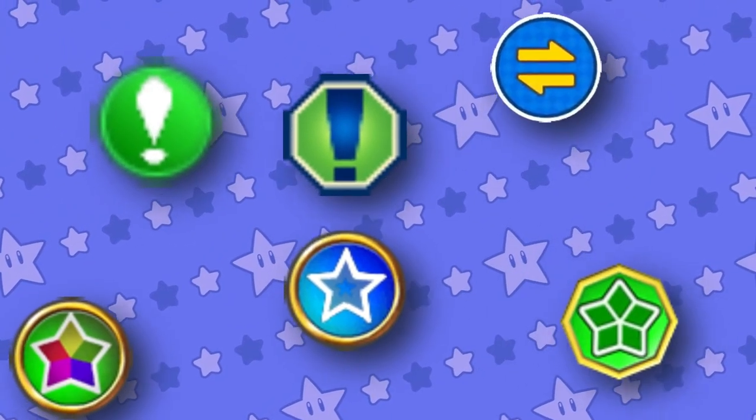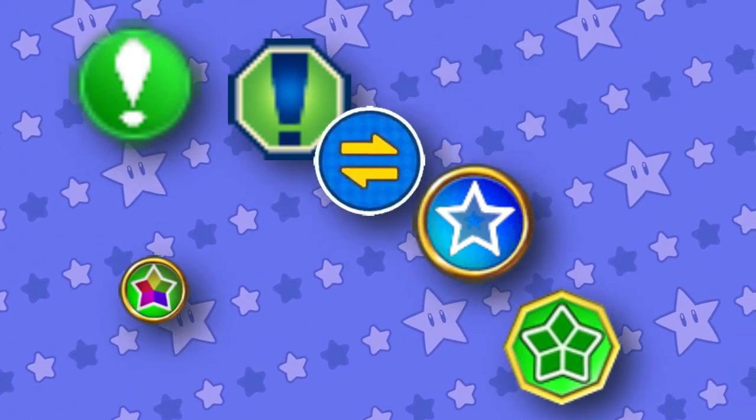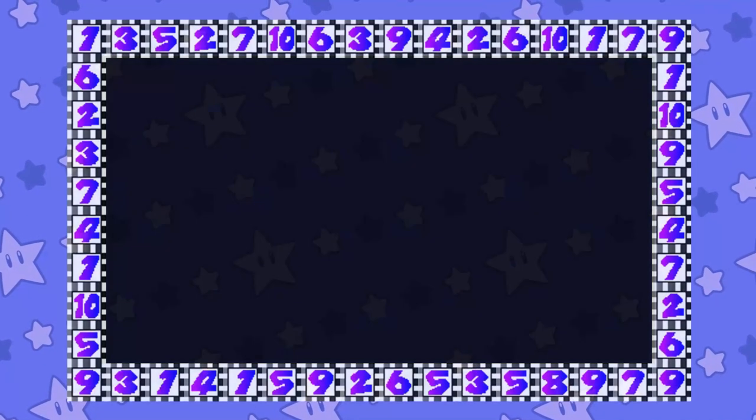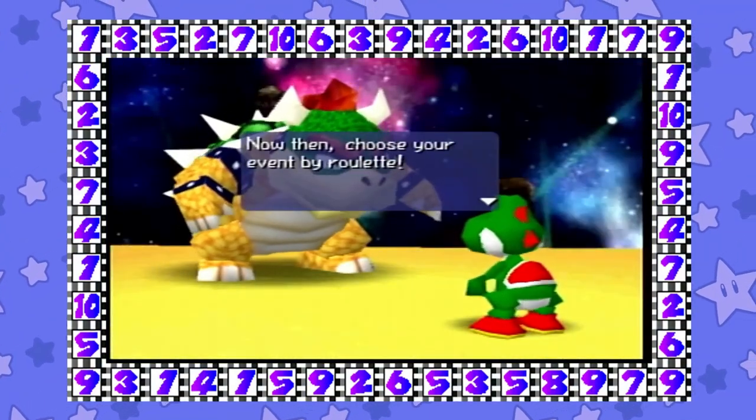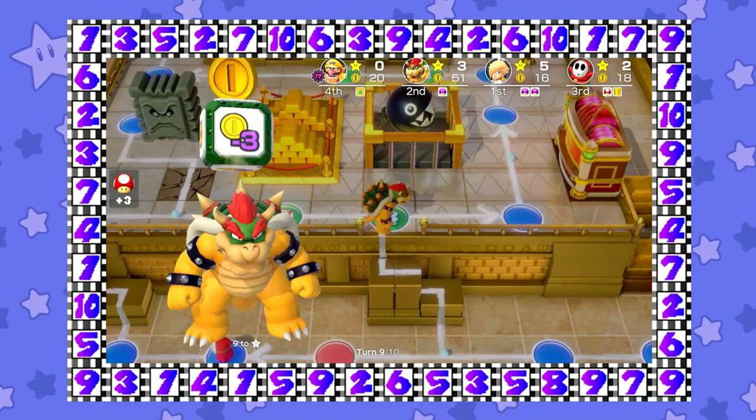The chance space would go on to return in the next few games following, and there's nothing special due to it being nearly the same technically in Mario Party 2. The Bowser space is the last staple of the core spaces, being in just about every Mario Party game.